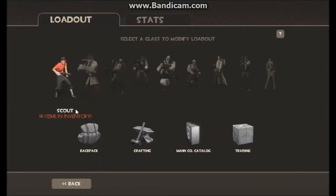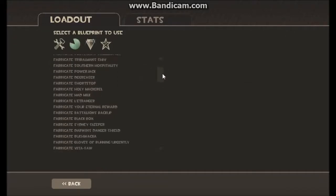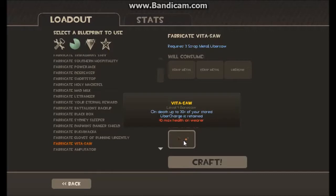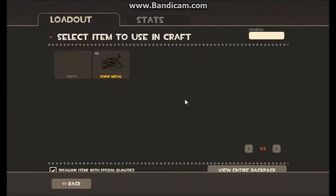Let's go to Items, go to Crafting. Here we go — this is for the Medic. I was looking at it and I noticed something about it. You'll need two things for it: a scrap metal and an Übersaw. Luckily enough I did have an Übersaw.